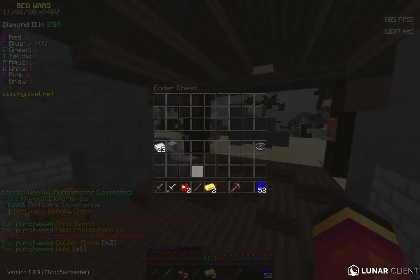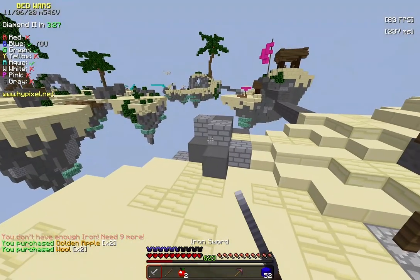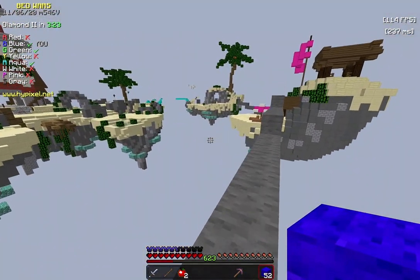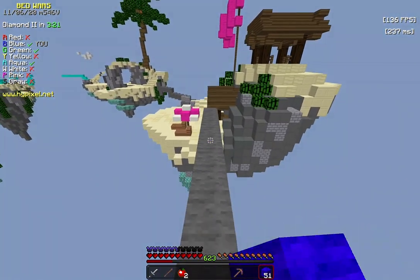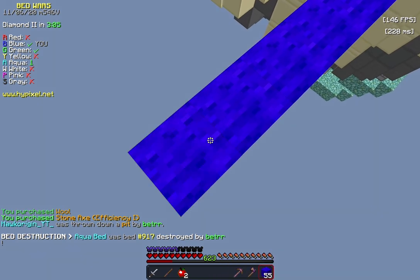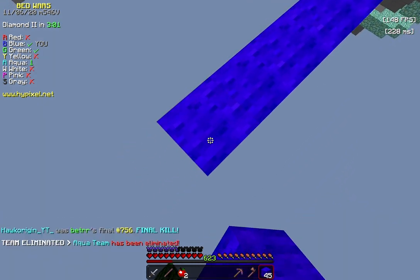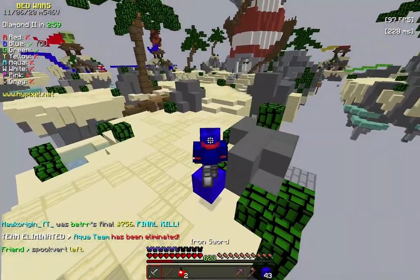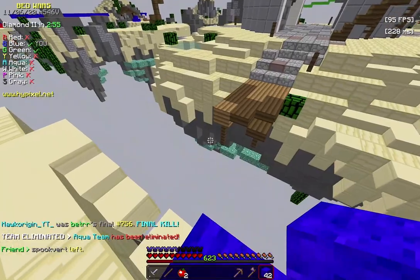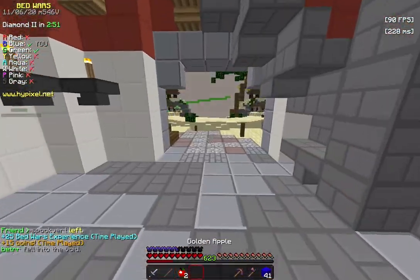That's why I like being on the bridge — I can just keep a straight hand and these games will be much easier. We've got an iron sword. Pumpkinator quest has been completed. Which should I go for? Green isn't going for me — green is going for aqua. So we can go for green. Green got aqua's bed as I expected. Hopefully green can kill aqua. And they did, which means now it's just me and green. Hopefully green voids — that'll make things even easier. We can just rush green.